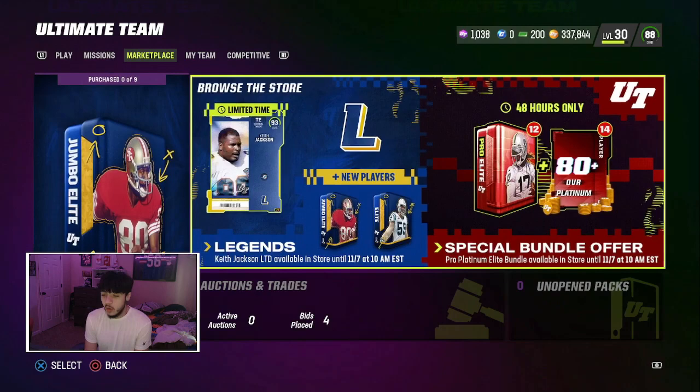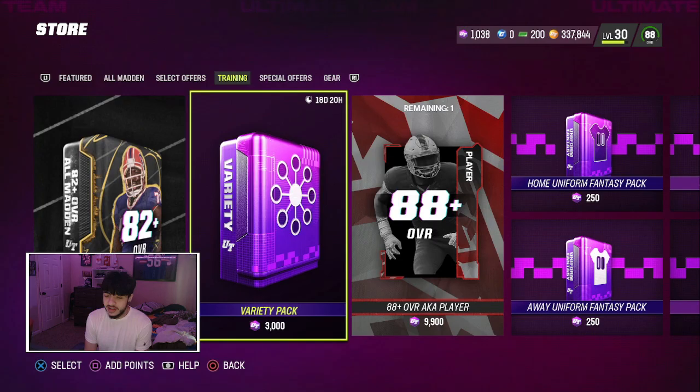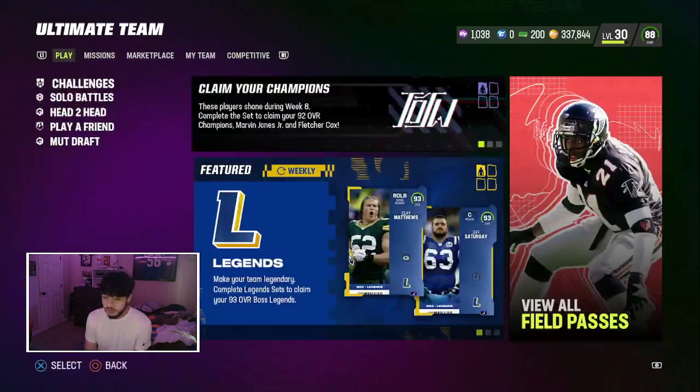I don't know what I want to open. I think we're going to open up two all Madden packs, go to Train Variety, and then I'm going to buy Train. That's what I'm thinking, but we'll look at the new legends. We got Keith Jackson and then this other one. We'll go look at their stats.